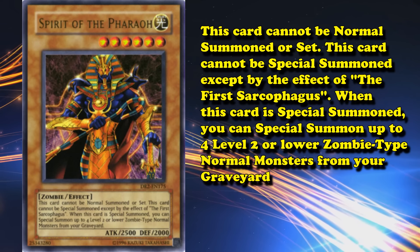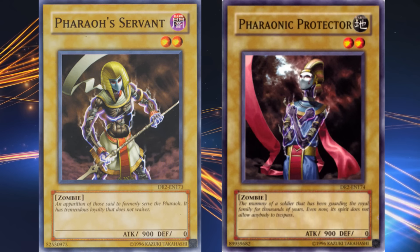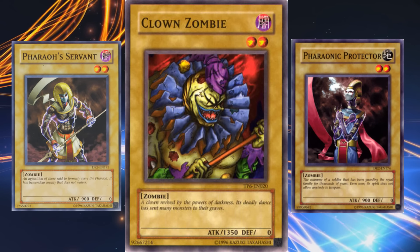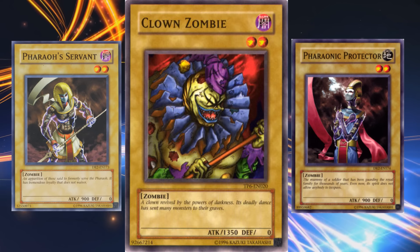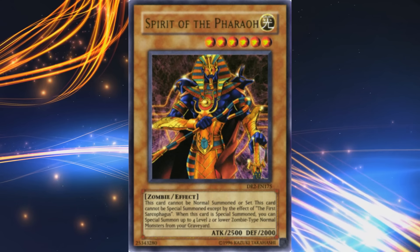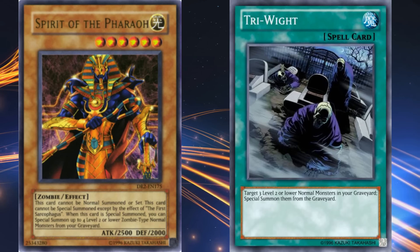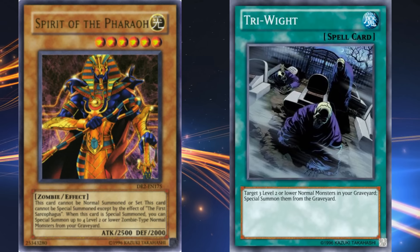When this card came out, they also printed two new level 2 zombie type normal monsters called Pharaoh's Servant and Pharaonic Protector, which were likely intended to be the targets for Pharaoh's effect. But they both suck, only having 900 attack — with Clown Zombie being the best target at 1350 attack for a level 2 normal zombie type monster, released way earlier. But even then, bringing out a bunch of level 2 normal monsters with so much setup is absolutely terrible. That's Pharaoh's only effect, and the card itself only has 2500 attack. And with cards like Tri-White being a thing — a spell card that essentially has the same effect as Spirit of the Pharaoh only without its ridiculous summoning requirements — Pharaoh is all but useless.